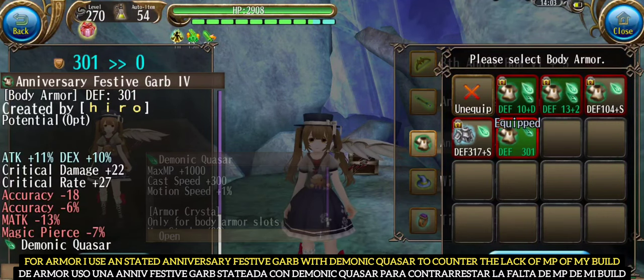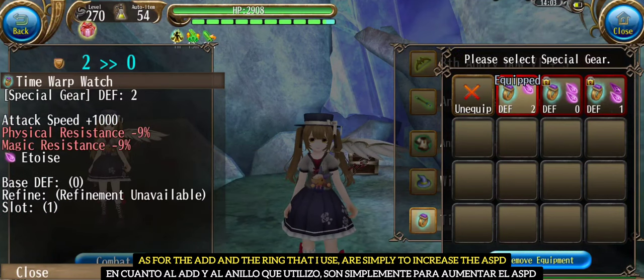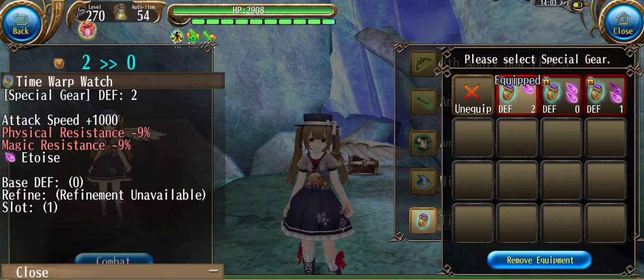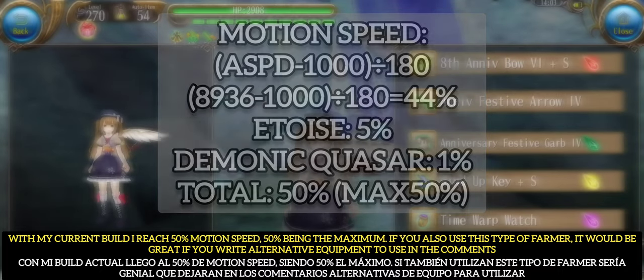For armor I use a stat'd Anniversary Festive Guard with Demonic Quasar to counter the lack of MP in my build. As for the accessory and ring that I use, they are simply to increase the attack speed. With my current build I reach 50 motion speed, 50 being the maximum. If you also use this type of farmer, it would be great if you write alternative equipment to use in the comments.